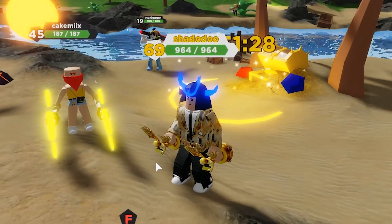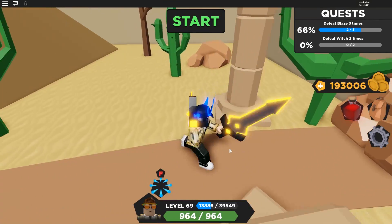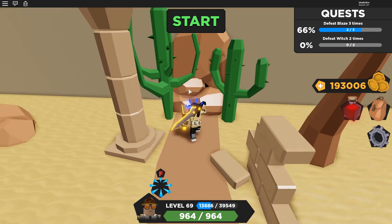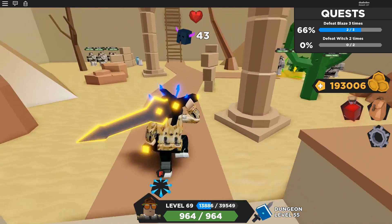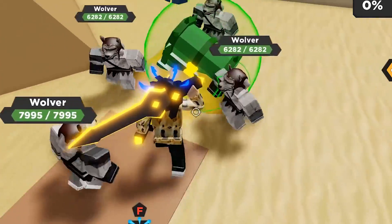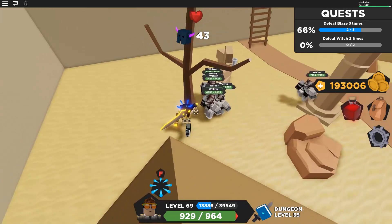Now that we've covered the gear and you know what you're going to need, I think we should just hop in right now. We are in the dungeon guys. Now we're going to start the dungeon - let's start off talking about the basic enemy types.